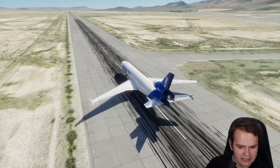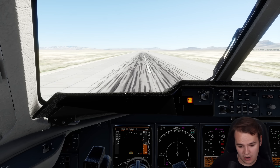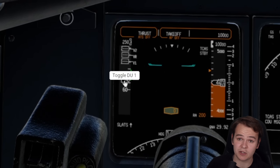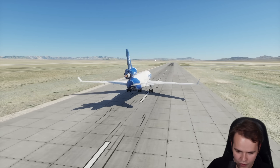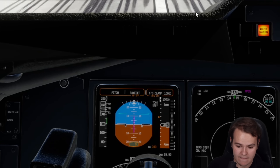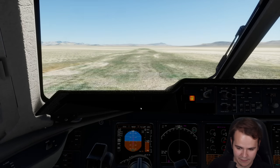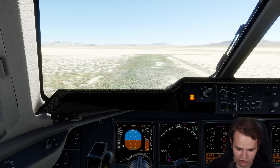Everything seems fine. We are rolling — I guess one engine could be used for taxi. We are increasing our speed. Maybe we put flaps back down so we have less drag. We are increasing speed; it's just a question of whether this airplane is going to be able to maintain speed while flying. 80 knots already — it might be a good thing that we are very empty in weight. We are running into the dry lake bed, which is probably going to worsen our increase in knots. In fact, we are losing speed here now.